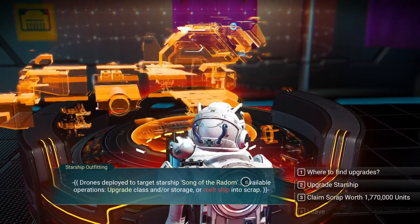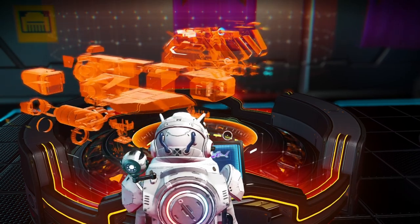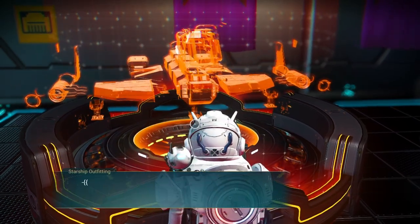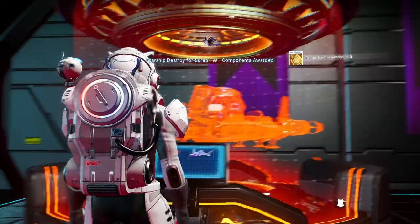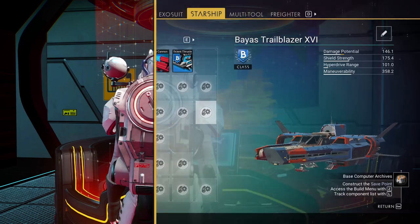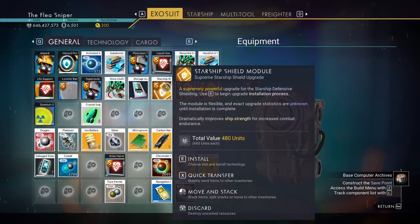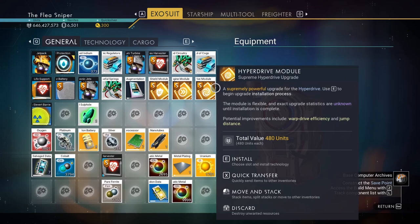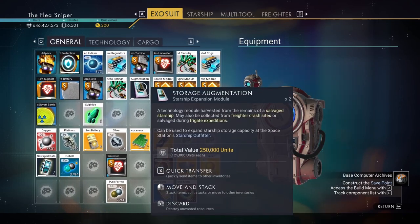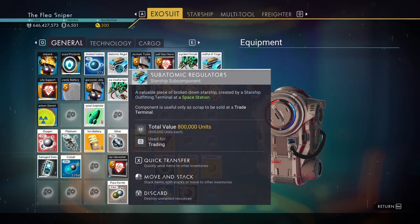The only thing I hate is I like the name of this ship — 'Song of Radom,' pretty cool. We're going to go ahead and scrap it. Now because we just scrapped it, you can see we've gotten an S-class shield module, an S-class pulse engine module, and an S-class hyperdrive module — these are fantastic upgrades.